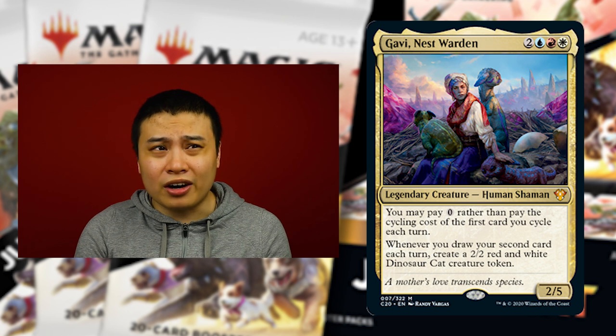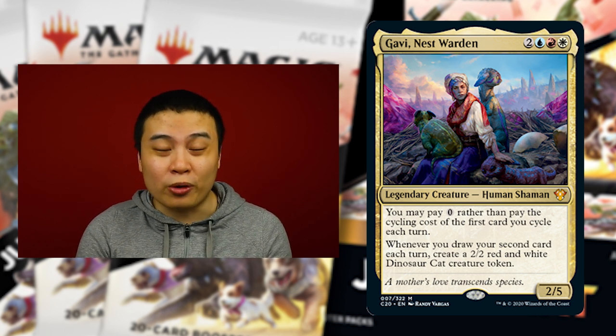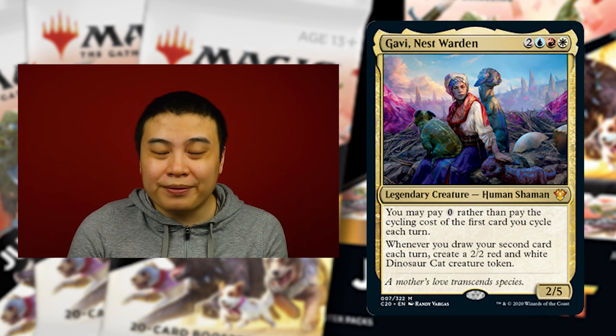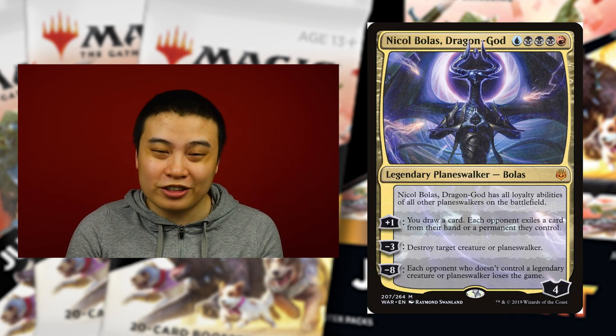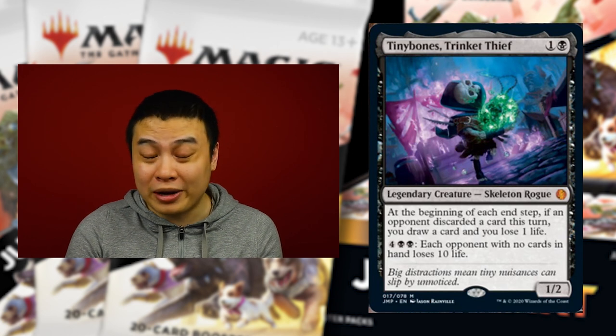That is amazing — if they have no cards in hand you can basically use a Bolas' Citadel to wipe them off the board. I find myself drawn to this card because there are so many ways to make opponents discard cards. I'm a big fan of effects that last during other players' turns. Personally, I think I'm going to use this with Teferí's Tutelage along with Nicol Bolas, force them to have no cards in hand, activate our ability, and force everyone to lose 10 life.